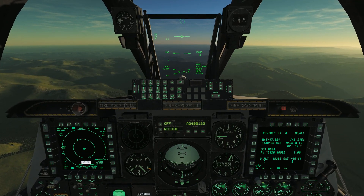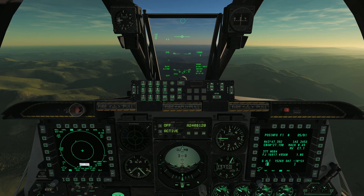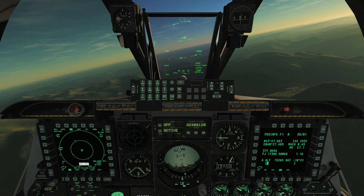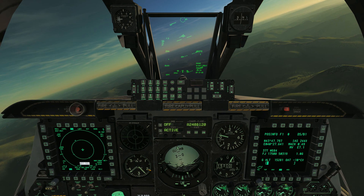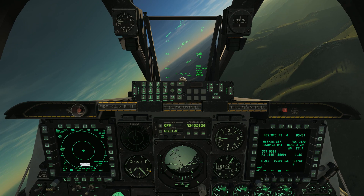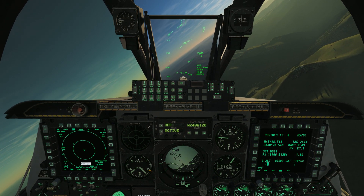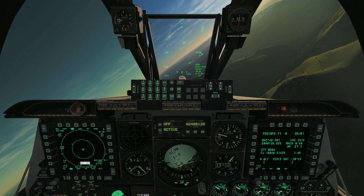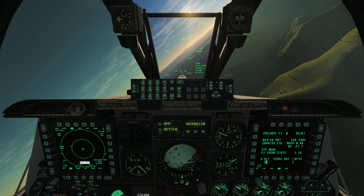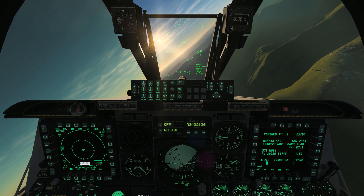I'm currently cruising with the autopilot on at 15,000 feet. I'm going to kill the autopilot here, add a little down trim, and go into a nice gentle turn, keeping the velocity vector on the horizon line. Keep your eyes on the HUD. This is a gentle turn — pretty standard for what you'd do in an A-10. It's basically a standard rate turn, actually pretty steep, and we're turning pretty well.